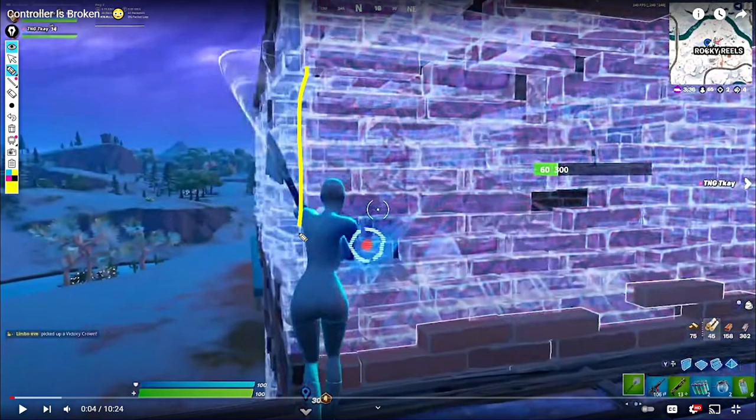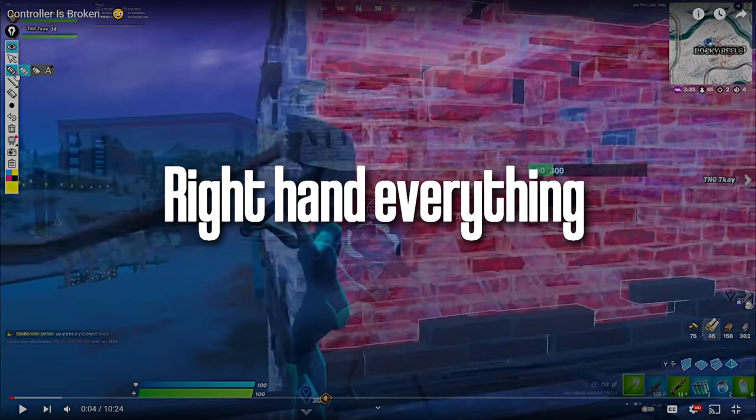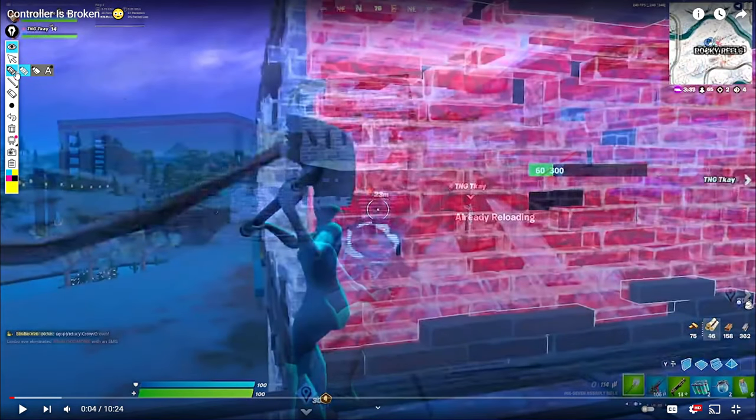TK notices the wall on the side of a two-by-one — the inside wall isn't taken. If you hug that wall by holding W against it, you'll be in the perfect distance to place the wall, edit it, and just sit and spray. There's no piece the opponent can place. Day does exactly this and it's really nice. A lot of people in coaching fail to recognize you just need to right-hand everything — stop left-handing, stop dry peeking, just right-hand stuff and create angles.